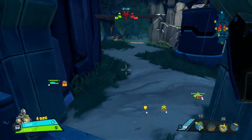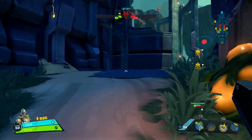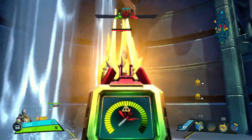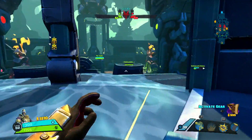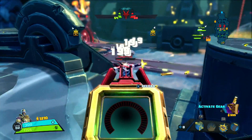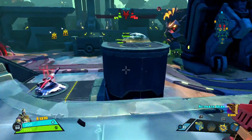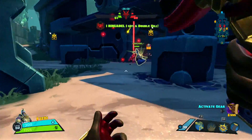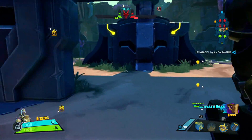Also, when you see an enemy that overextends himself or goes too far into your base, it would be a good idea to take him out. Now as you can see I can activate the first set of my gear; however, it's not the gear I want to activate first. It is the legendary gear I have, as that will help eliminate players at least in the beginning.